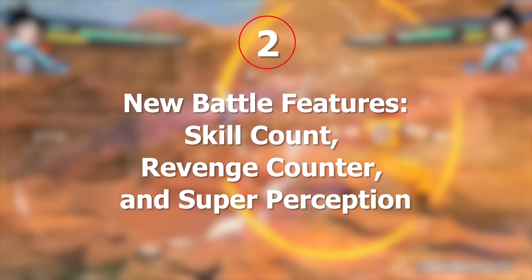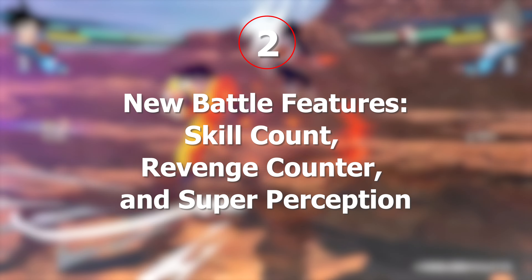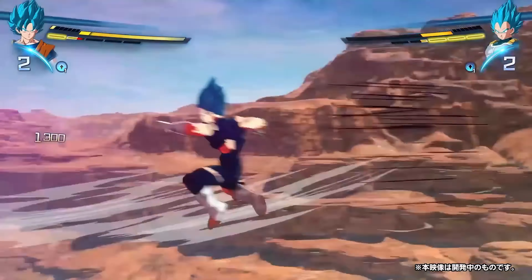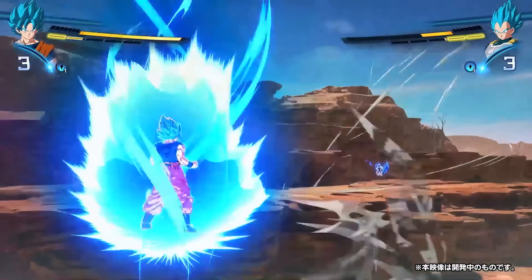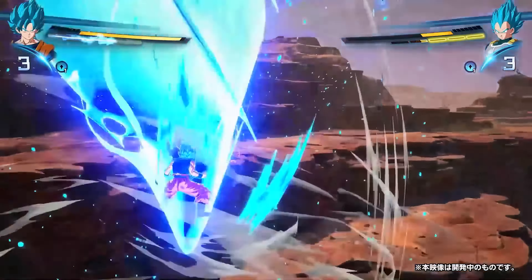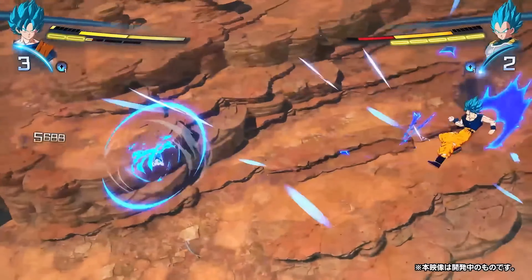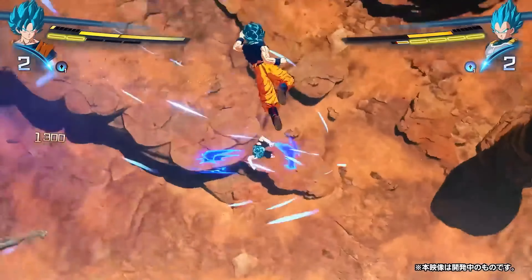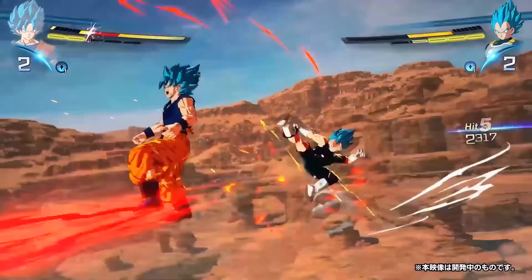Number 2: New battle features — skill count, revenge counter, and super perception. Sparking Zero introduces the skill count system, which builds up over time during battles. This skill count can be used to perform new counter attacks like revenge counter. Revenge counter lets you strike back while getting hit, or even absorb your opponent's attack. And trust me, it's a game changer for those intense fights.